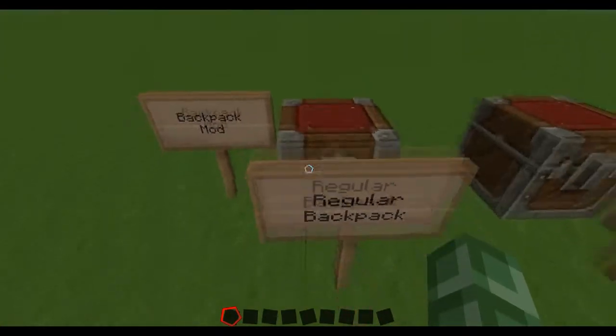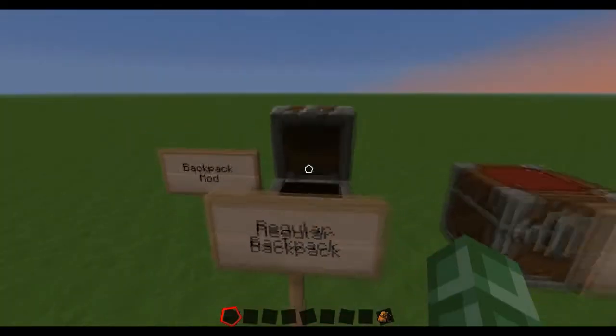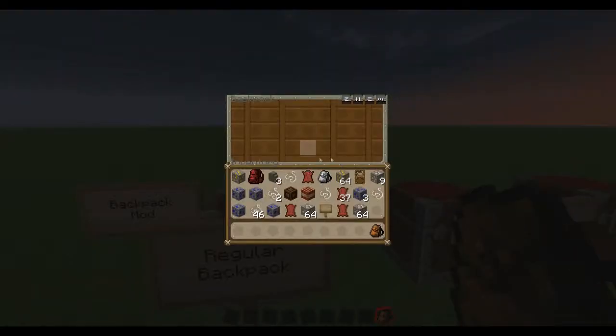Here we have the backpack mod. To craft a regular backpack, you have just 8 leather, kind of like a chest. The backpack works like a chest — a mobile chest. Good stuff.